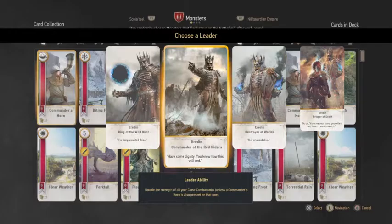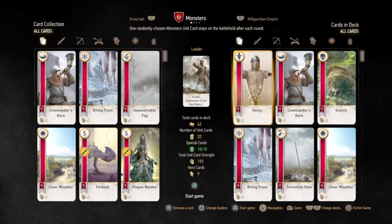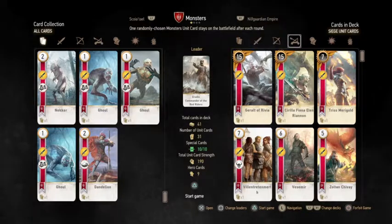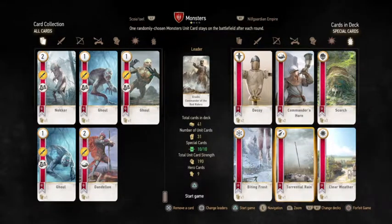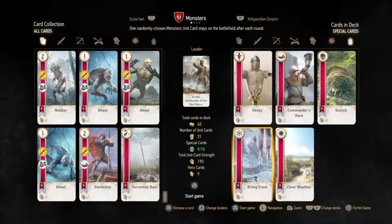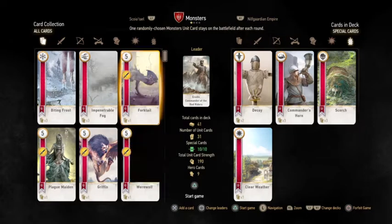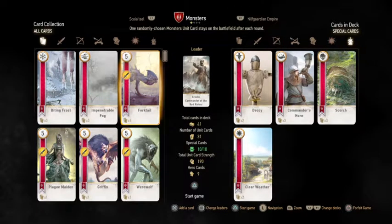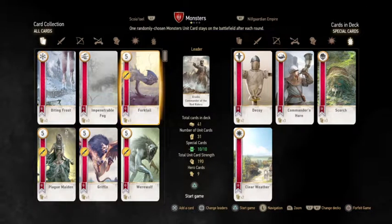I'm going with Commander of the Red Riders — double strength of all close combat units — for a big hit strategy. What you want to do is take out your Dandelions to free space, and remove the rain and snow weather cards. You're going for a high pump-up: Commander's Horns to boost other rows and Clear Weathers to stop enemy frost. The deck has decoys, Commander's Horns, three Scorches, and two Clear Weathers — a really good all-in build. You could swap in other weathers or an extra decoy instead of a Commander's Horn; it's up to how you want to play.